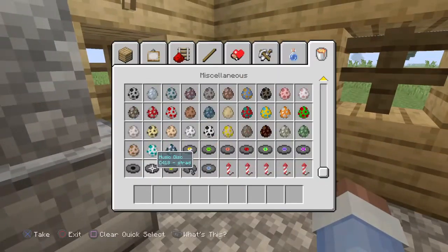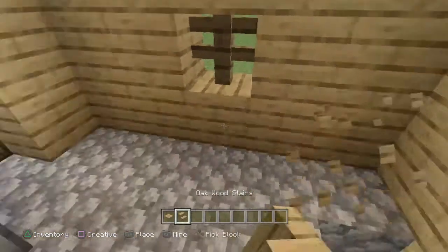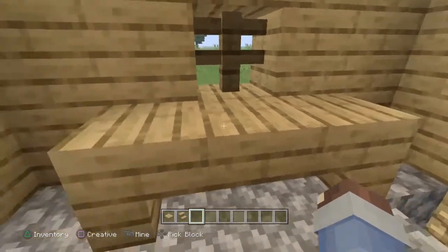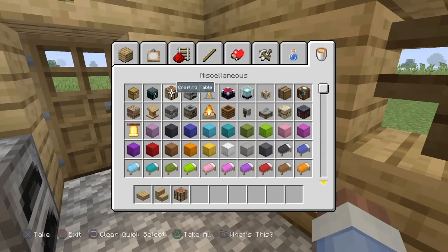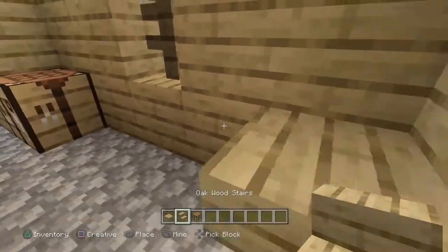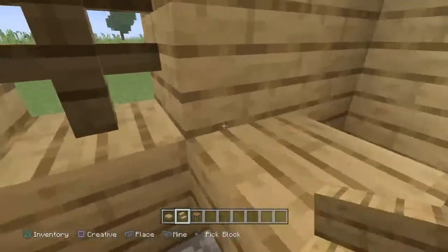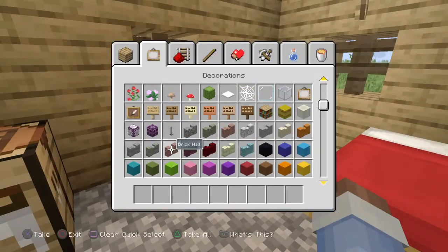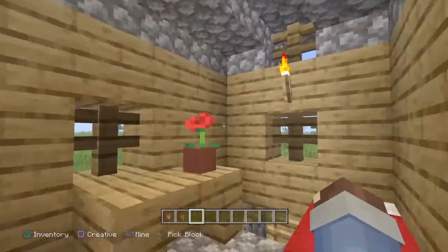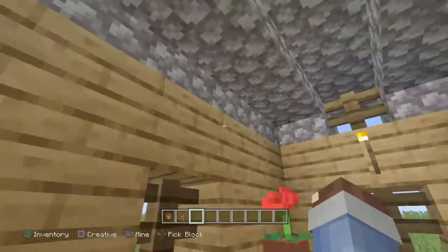And then you can add tables using slabs or oak wood. We can make a table right here. You can add a crafting table right here and then add another one right here — then you have your little table. Then you can get some clay from the lake and grab a flower if you want, just to give some life to the house. So this is the upstairs part of it done.